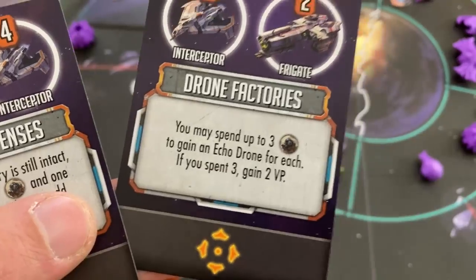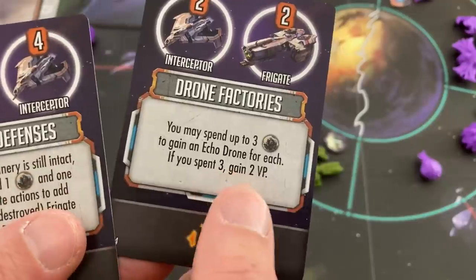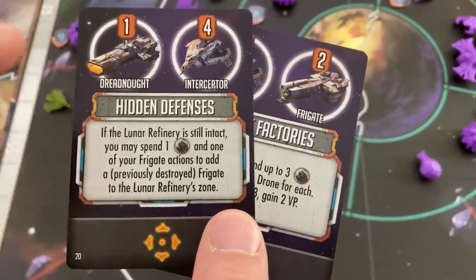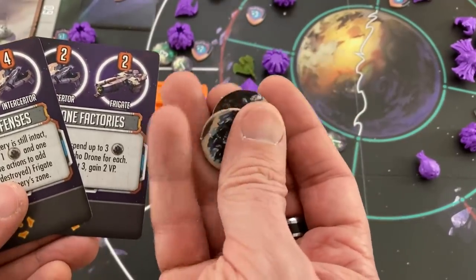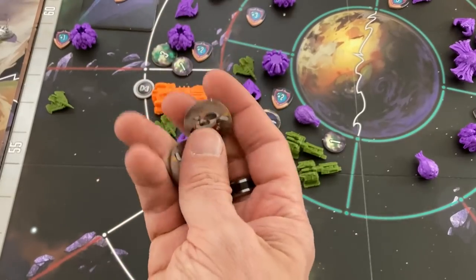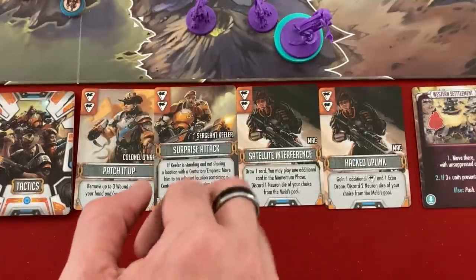I forgot the action I could have used this turn: spend up to three promethium to get one echo drone for each; if you spend three, also gain two victory points. In solo the lunar refinery is automatically destroyed, so I'll spend promethium directly for echo drones. I need echo drones — I can launch a ton of scientists and win the game faster. That gives me two echo drones, and I'm going to kick some scientists up into orbit with them.